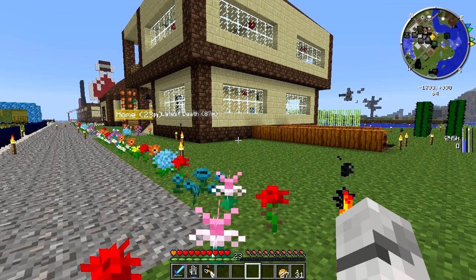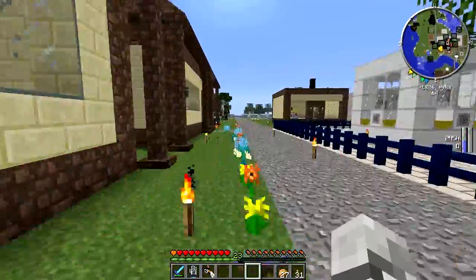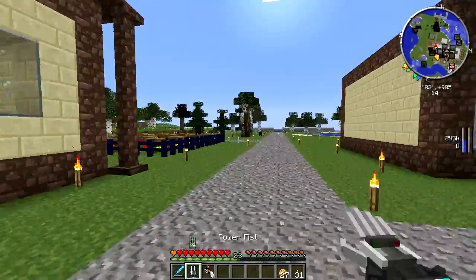Hi people and welcome back to another episode of Minecraft Season 6. You're going to notice something missing — where's the bees? The bees are not here. I've moved them over to their special location where the ants are trying to destroy.